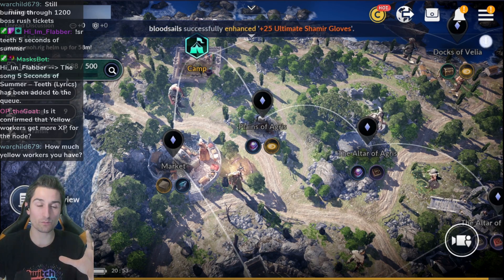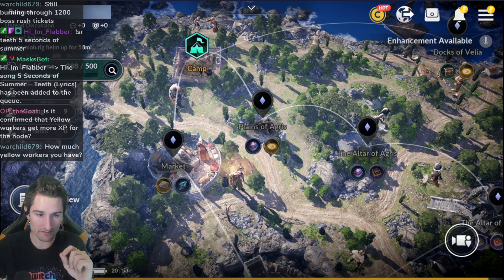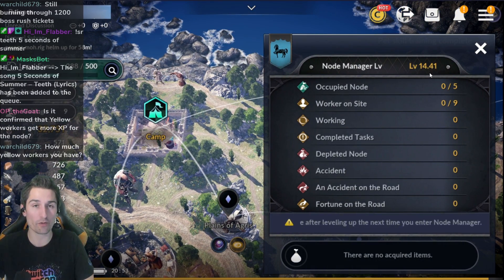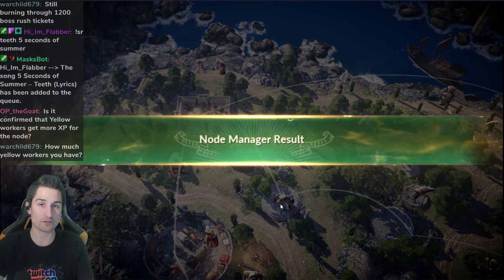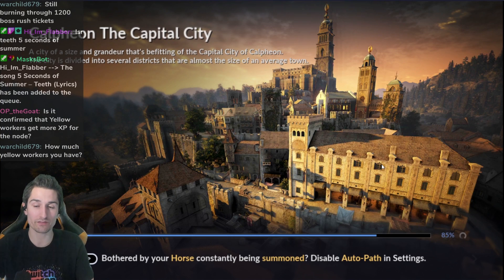If I have all these workers properly named tracking their stats, then I'll know who I want to put where. So, 'Node SDV' — this character has higher Strength, medium Dexterity, and lowest Vitality. Strength is going to increase the node manager experience in the node here. The node manager level — right now we're at 14 and 41%. Every time we level up that node manager level, we're going to get more workers, more nodes, and more rewards.